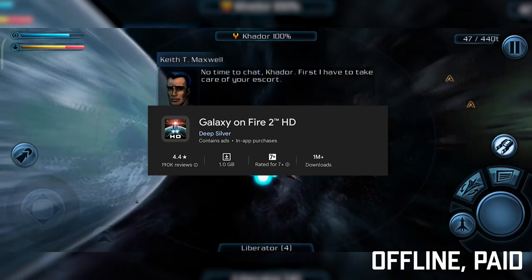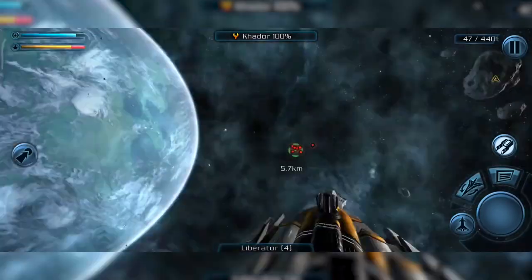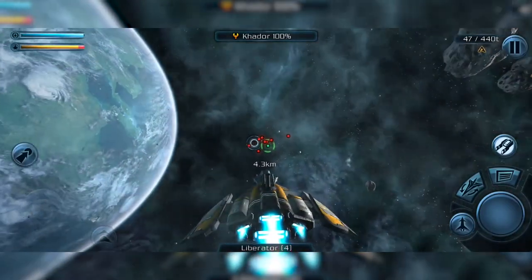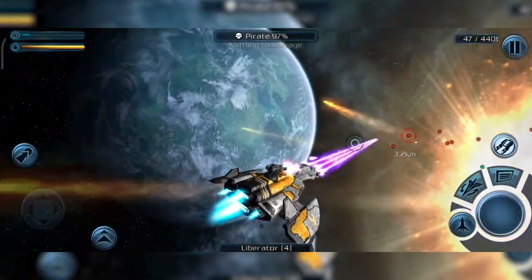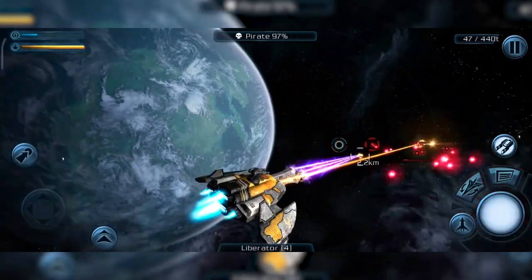Galaxy on Fire 2 immerses players in a thrilling space adventure, where they must navigate through hostile territories, engage in intense dogfights, and uncover the secrets of the galaxy. With its captivating storyline, stunning visuals, and intuitive controls, Galaxy on Fire 2 offers an immersive and engaging gameplay experience that will keep players coming back for more.